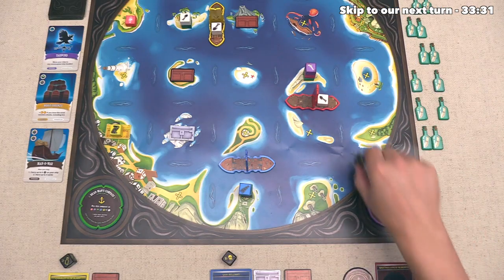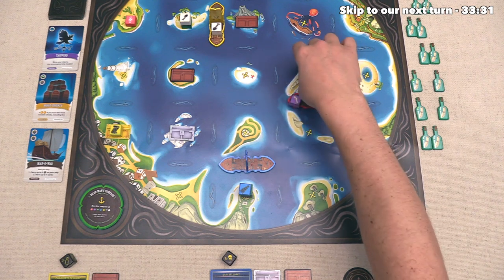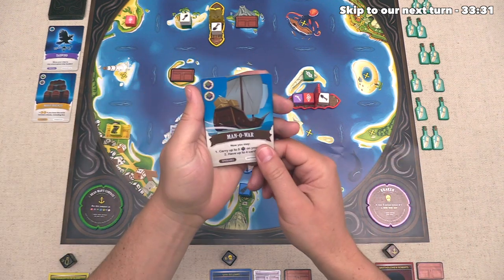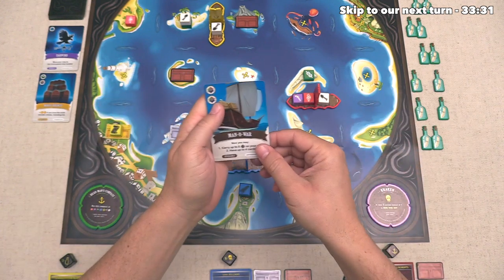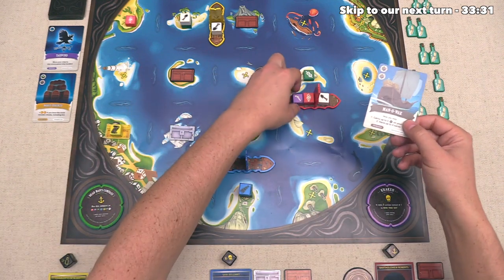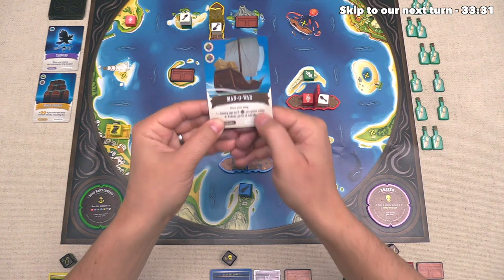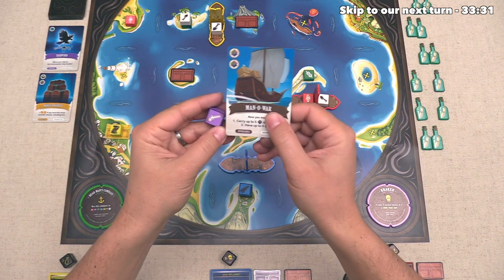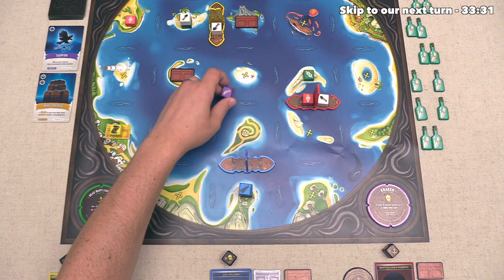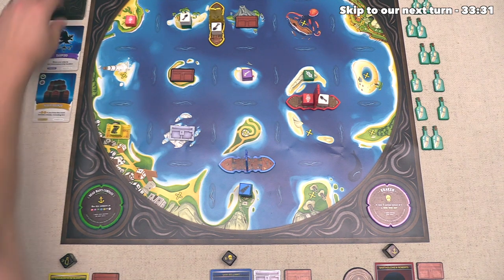They are going to give us the message in a bottle, they are going to give the curse to the blue player, and they are going to keep the dead man's compass. Now they can take their turn, and they have three main actions available to them. They're going to start by loading up two resources, so it's purple and then red, and then with their third action, they are going to buy this Man-O-War card. Now that takes two resources of any color, and they are going to use the dead man's compass that they have from their die to be one of those resources, and they will spend this purple to be the other one.